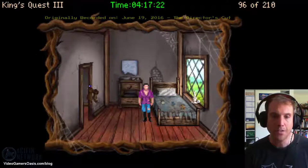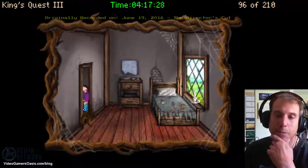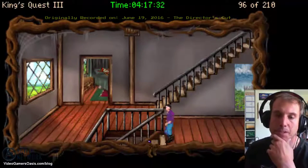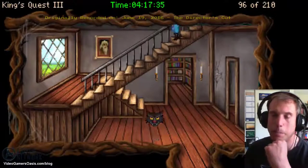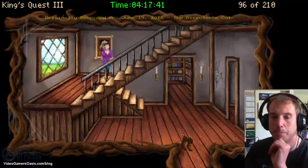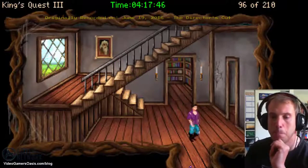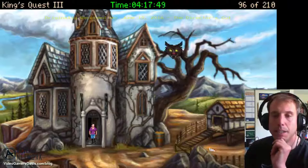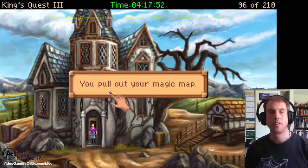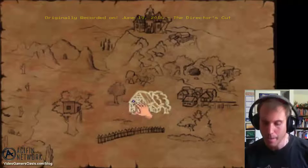First we have to go outside of Manana's house, go downstairs, and head outside to the front door. Now we go to our inventory and get our magic map — you pull out your magic map. And we'll go over to the bear's house.